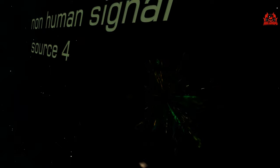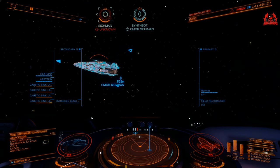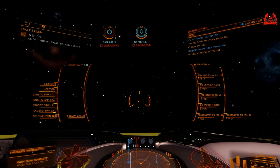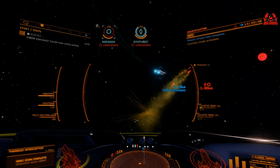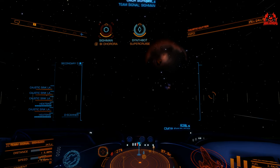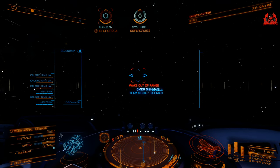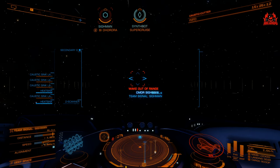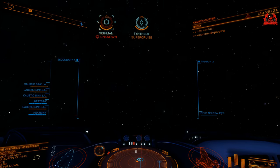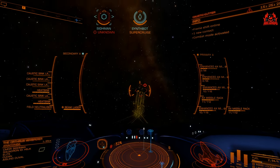So how would you find an Orthrus? You're looking for a non-human signal source class 4 in a Thargoid alert system. These alert systems are yellow on the map, and you can look at the Thargoid legends on the Thargoid war part of the galaxy map to help you out if you're stuck. Don't be too surprised — it's not quite as easy or straightforward as it makes out to be. You'll need a few attempts before you get lucky enough to give it a good pasting. Points of interest spawn per commander, so the more of you in a team, the more chances of getting a class 4 non-human signal source.